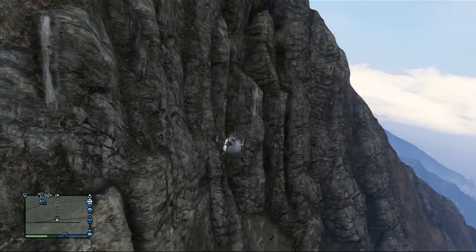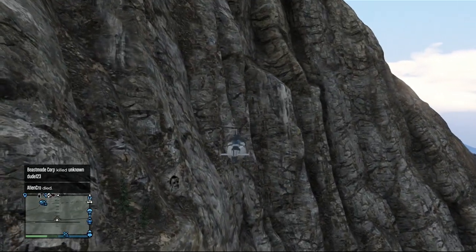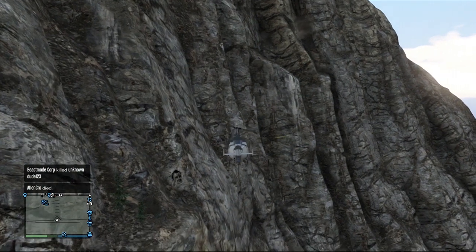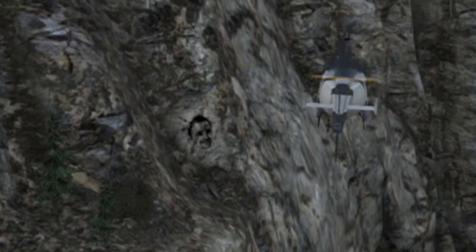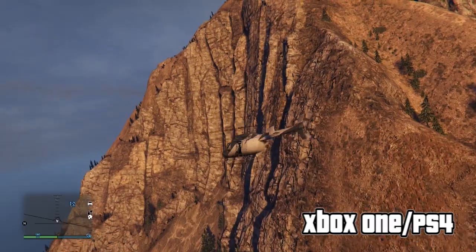This was one of the first easter eggs they found. People think it's Jesse Pinkman from Breaking Bad. I mean, you can see the face a little bit there if you zoom in. I don't think it's Jesse Pinkman — it definitely doesn't look like him to me. But it's definitely a face; it could be a developer or just someone random.